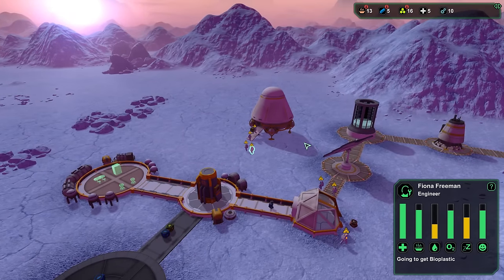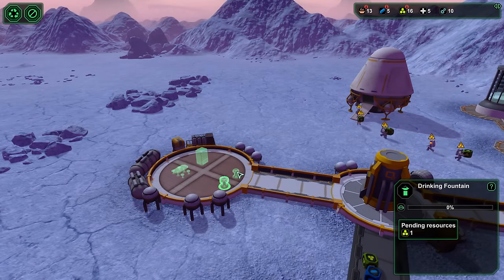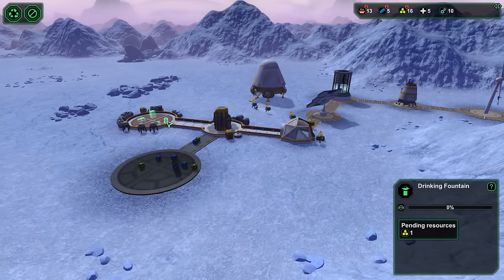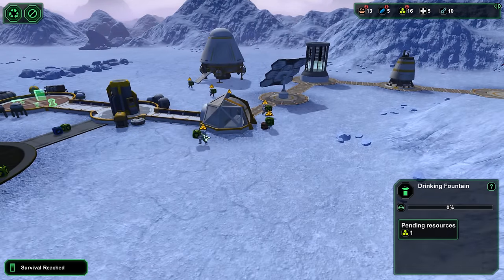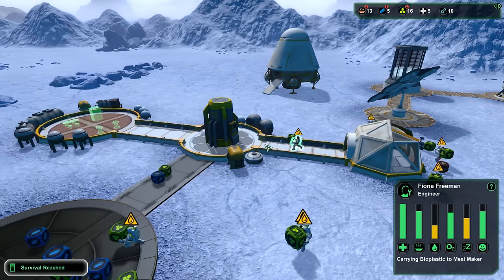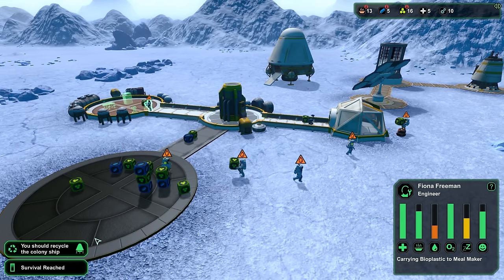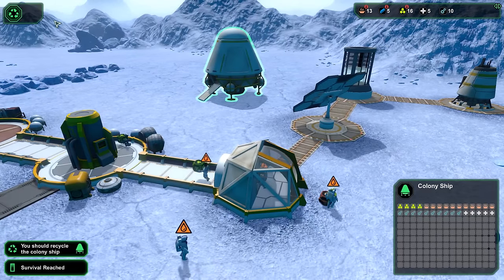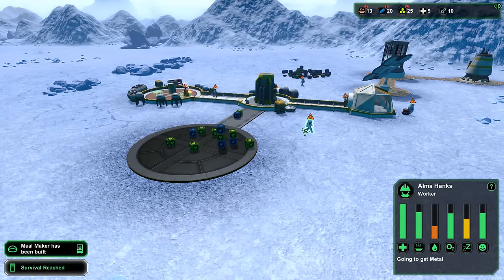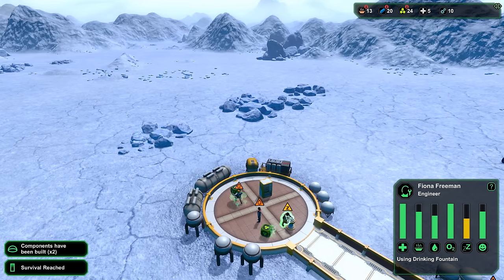They're all getting thirsty. You can now set the priority on buildings — that would have been good to go first. Hopefully we've reached survival. Don't die of lack of water — here we go, they're coming in to build the meal maker. You should recycle the colony ship — let's do that. Please get some water before you die. Yes, there we go — we have water dispensers. Phew.